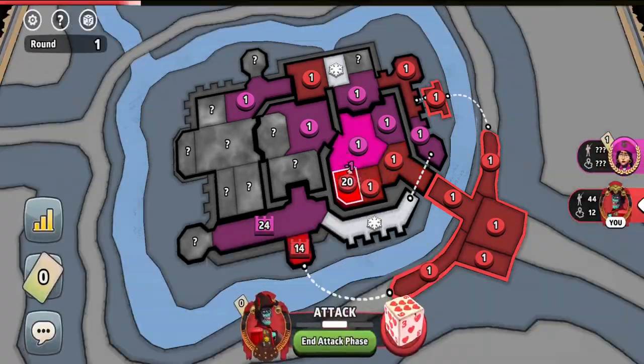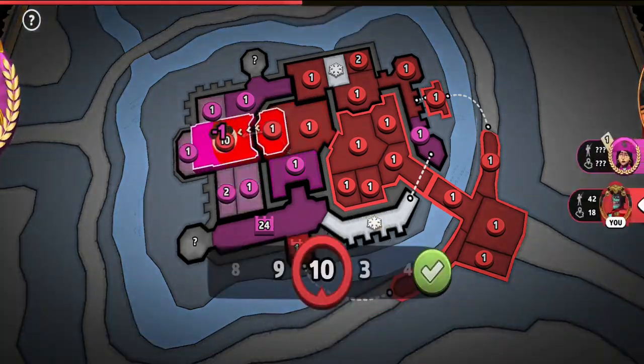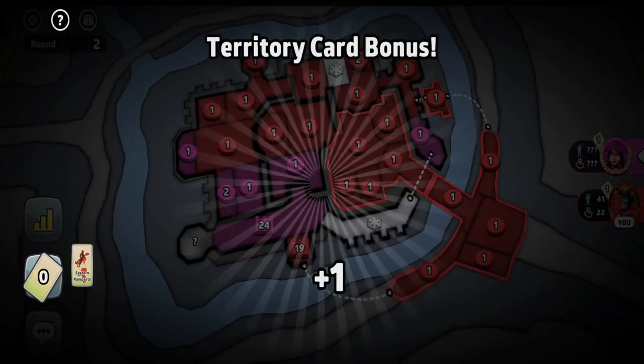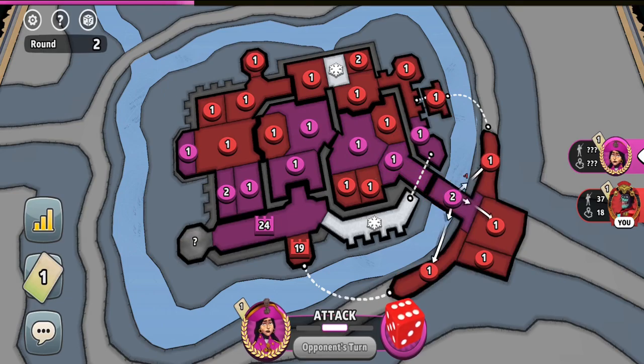With my opponent capturing all of those continents and then putting all of his troops back to the capital, it wasn't a very promising position for him. He ended up blocking his capital army with lots of troops, without me needing to unleash it from the other side, since I was able to break through all of the continents without needing to do that.